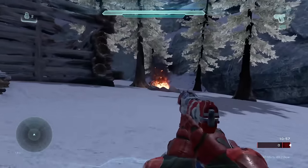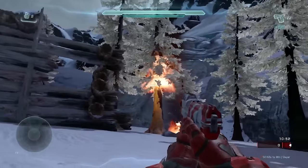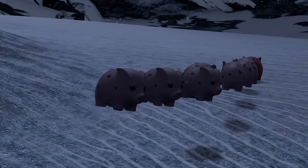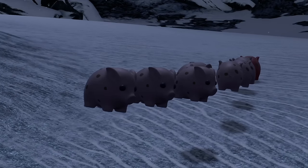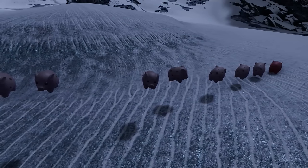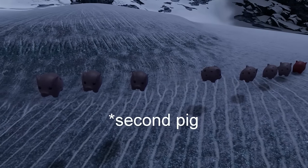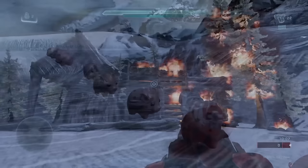When the red barrel is destroyed, a message is sent to spawn the first fire set. When the first fire set spawns, a message is sent to despawn the first pig. These pigs are basically in charge of timing the sets of fire as they spawn and despawn. After the first pig despawns it will spawn in five seconds, which sends a message to the second set of fire. When the second set of fire spawns, a message is sent to despawn the first pig, and the pig will spawn back in five seconds which triggers the third set of fire.